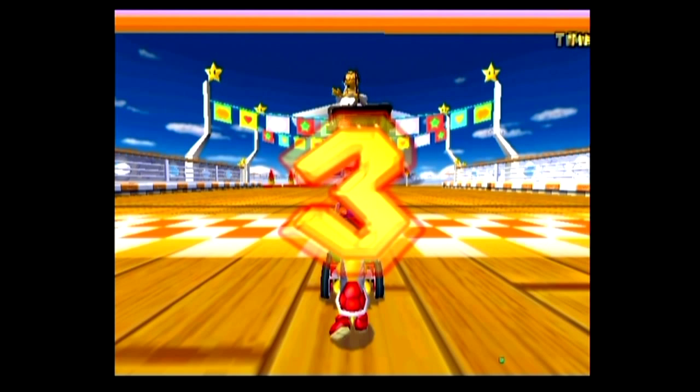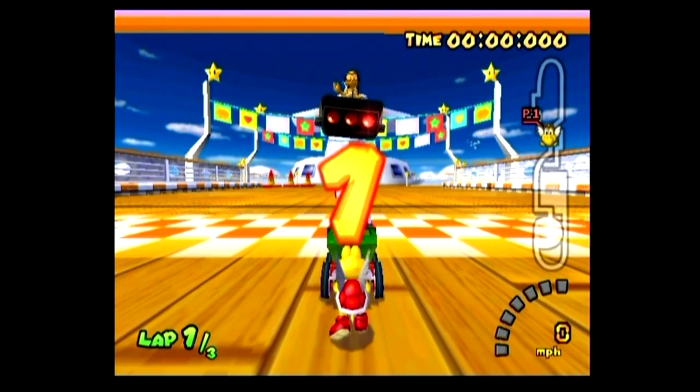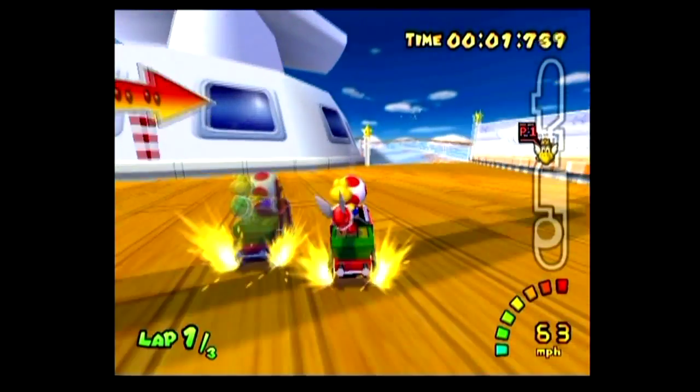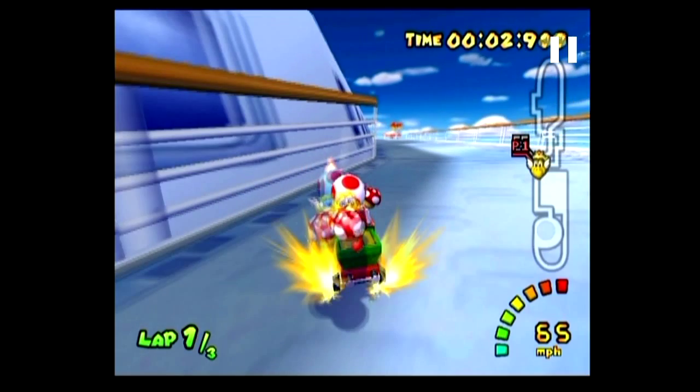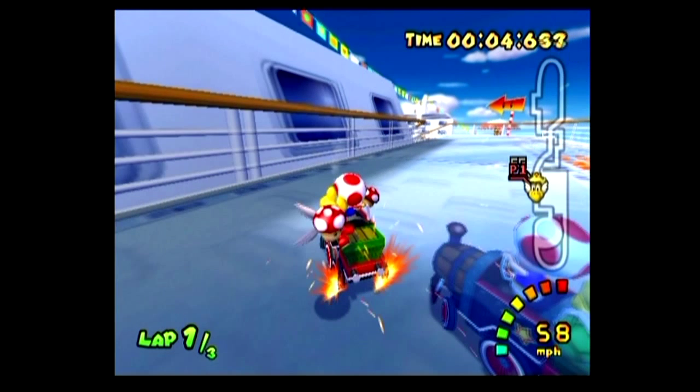Daisy Cruiser is a difficult track with a lot of elements to it. I first start off like normal, using a mini turbo, this time going to the right, then a mini turbo to the left — this can also be ATAC. Then I use a normal mini turbo right here, then I set up for the pool skip.